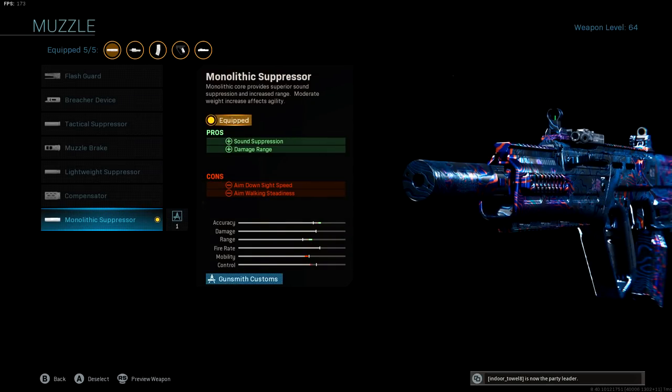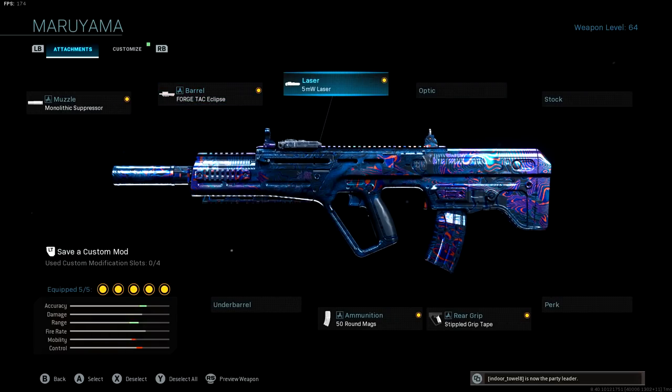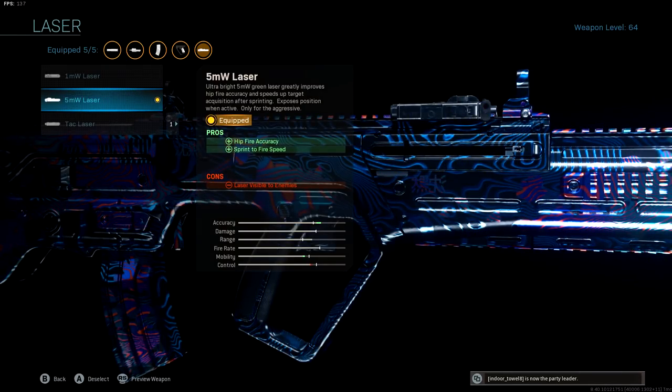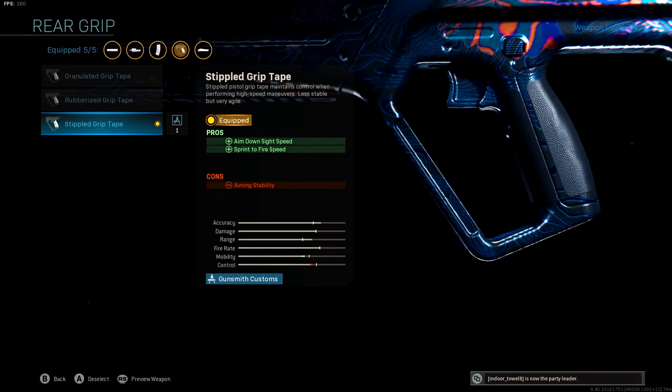Moving into our RAM-7 class: we got the monolithic suppressor, which increases damage range, keeps us off the radar, and also increases bullet velocity. The second-largest barrel is the Forge Tac Eclipse — that gives you damage range and bullet velocity without killing your mobility. 5MW laser for hip-fire accuracy and sprint-to-fire speed, which is super important if you want to be aggressive. Then the stipple grip tape for aim down sight speed and more sprint-to-fire speed.